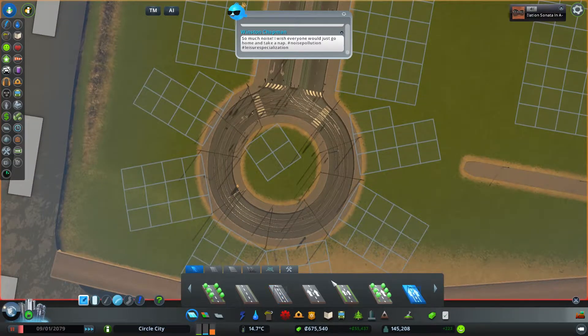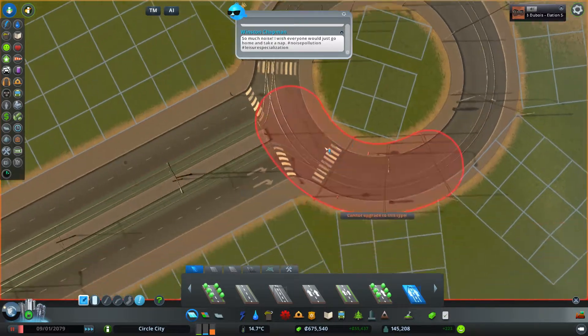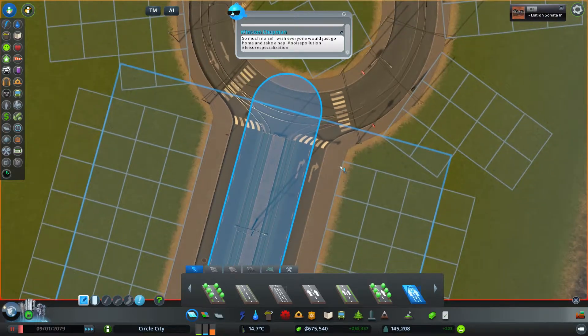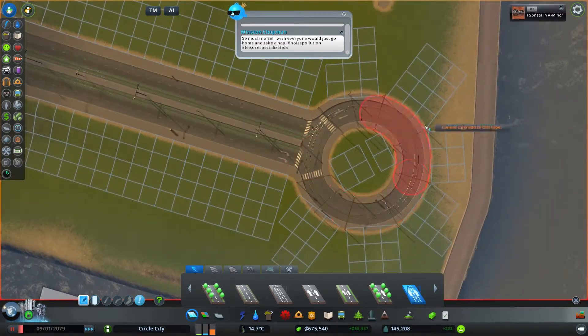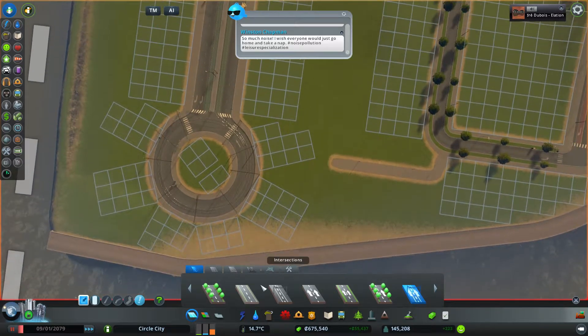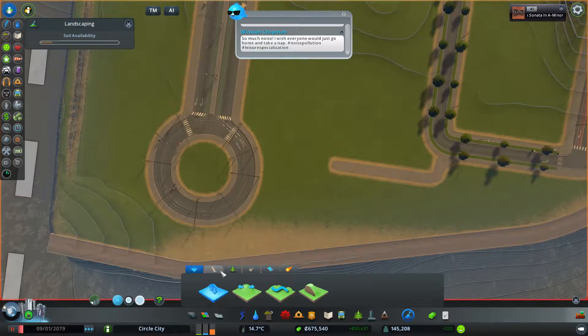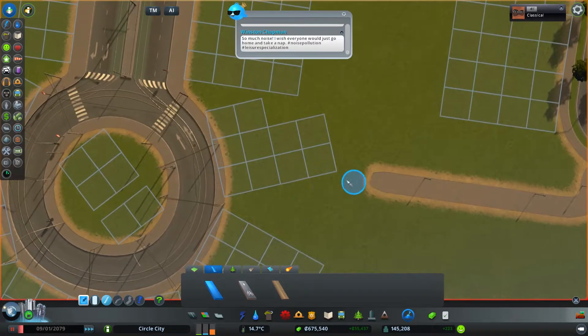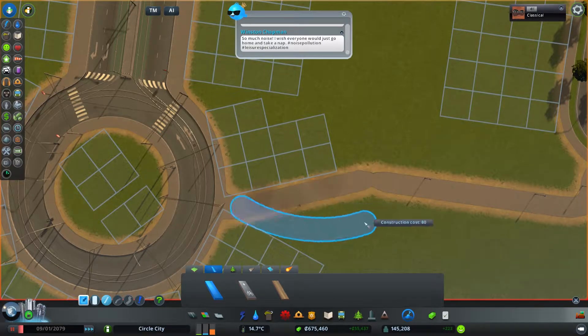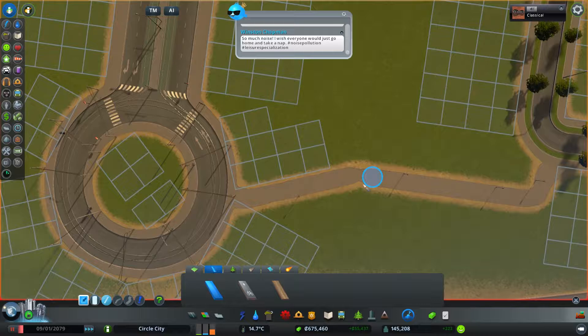So now I have a circle, and we should probably also make this a one-way tram. That works. So now this will actually be functioning. You're listening to the classics — the city's home for the hits from the 80's, 90's and onward. 1780's and 1890's, that is.